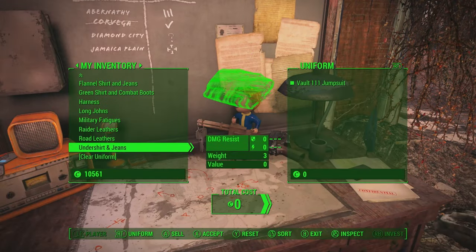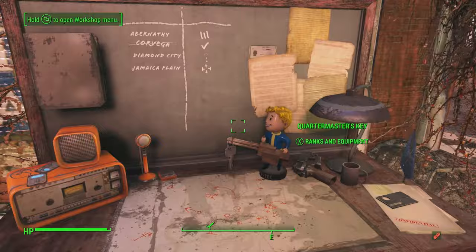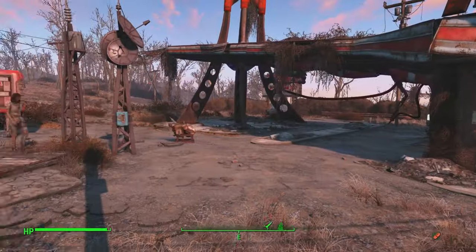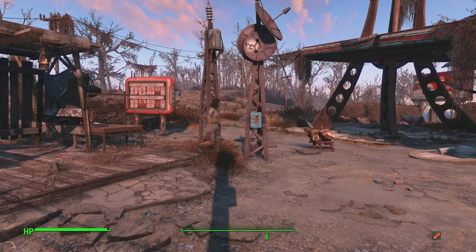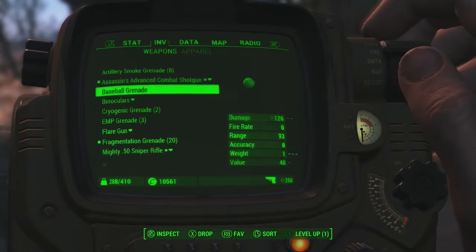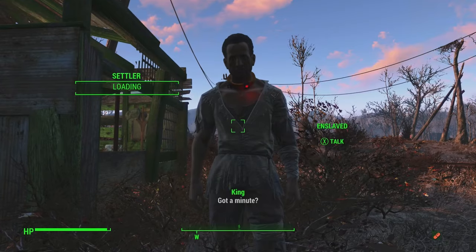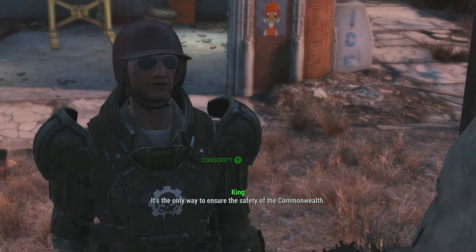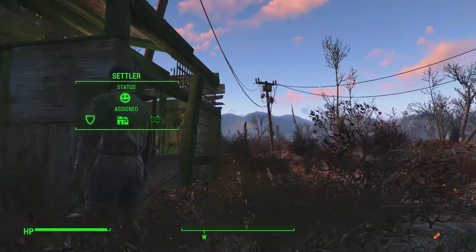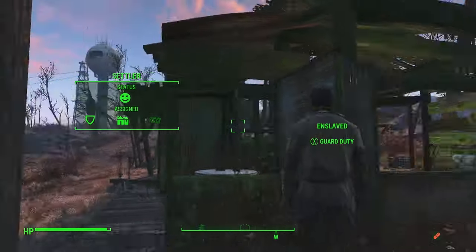Let's go with Vault 111 jumpsuits. I feel like I chose this before. Let's see if that overwrites all the slave outfits. Oh wait, she's probably not a soldier. Let's recruit her. I'll see what happens when I do that — recruitment clipboard, got a minute? Conscript — the way to ensure the safety of the Commonwealth. I'll see if you get your vault suit and if you get your name back. Enslaved on guard duty.